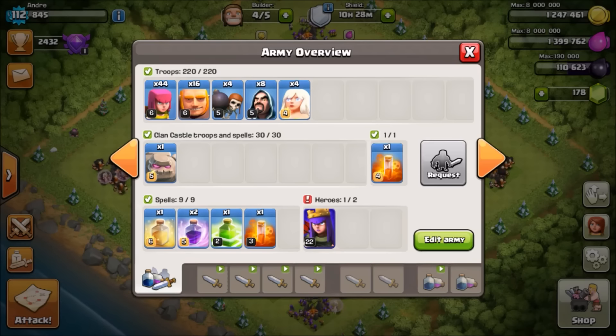Let's talk about your archer queen, what role your king plays, and the extra 30 seconds post-update. With this strategy, you have an extra 30 seconds, which is really beneficial because a queen walk is very time consuming. You now have 3 minutes and 30 seconds to complete your attack, meaning you can queen walk for about a minute and then start your main G-Wi attack with giants, wizards, archers, and wall breakers.